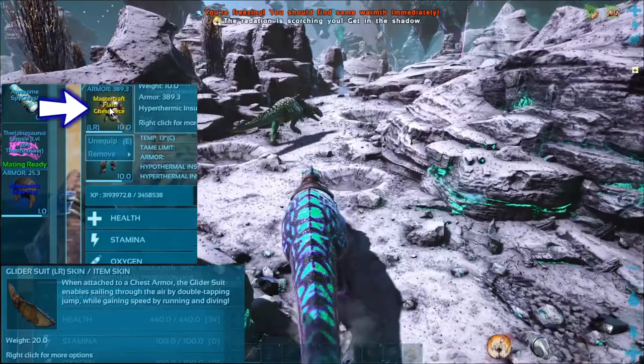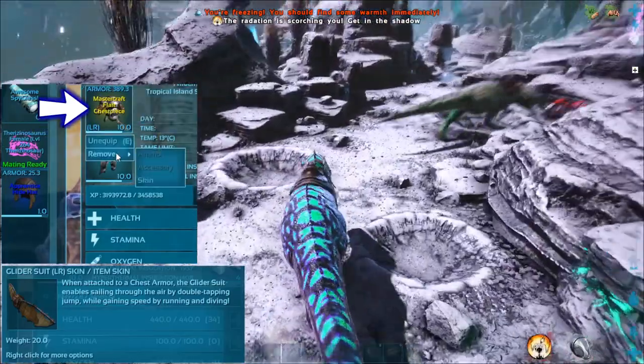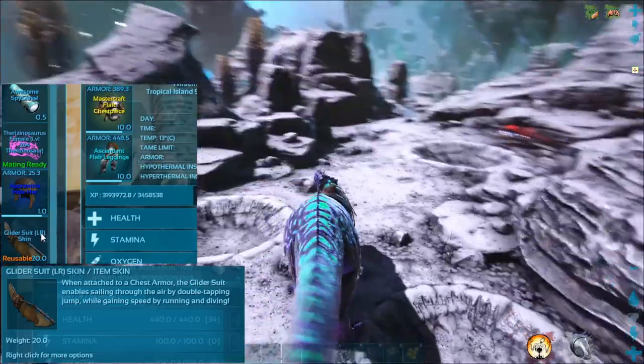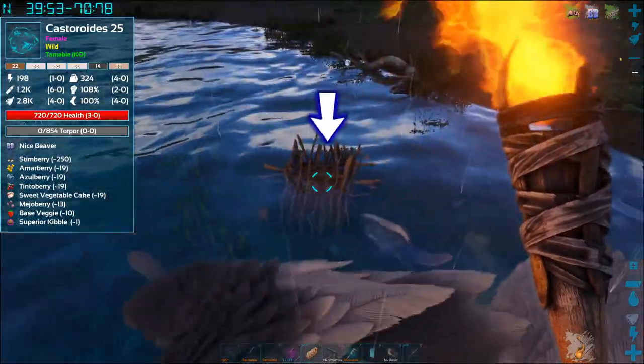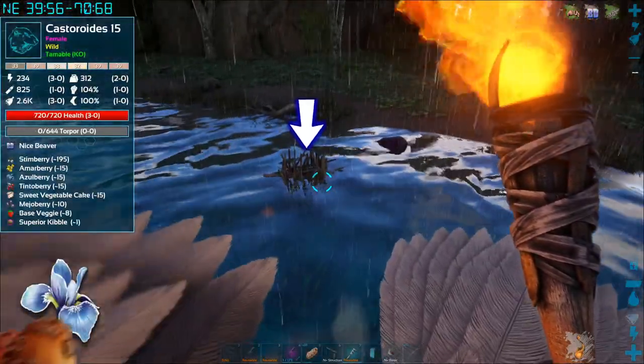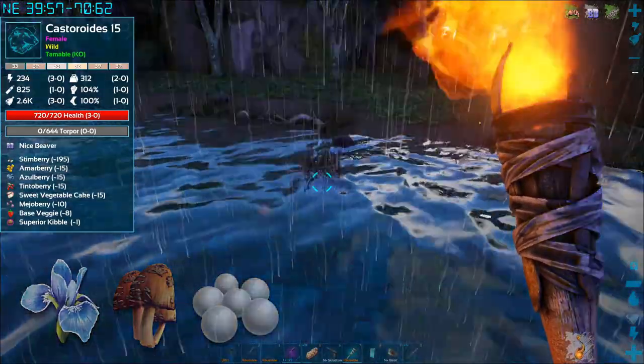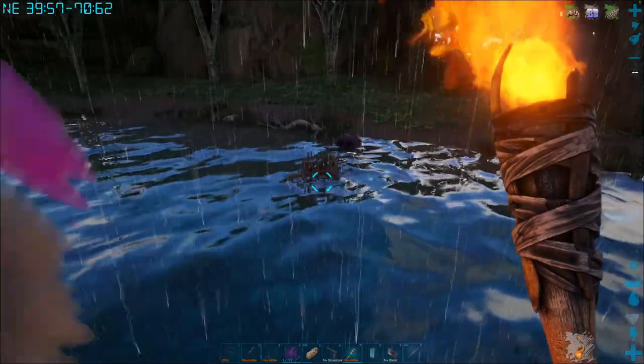If you get gliders, apply them as a skin to a piece of armor and don't forget to remove the skin to swap it with another piece of armor if you need to change your clothes. Lastly, beaver dams are a great place to find rare flowers, rare mushrooms, and even silica pearls — just be aware that all the overgrown beavers will try to gnaw your face off for stealing their stuff.